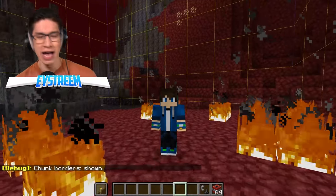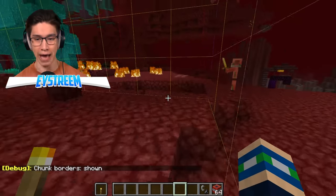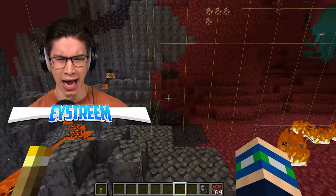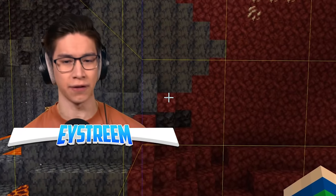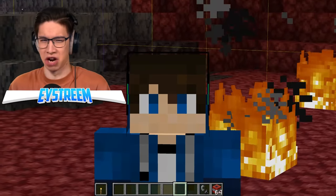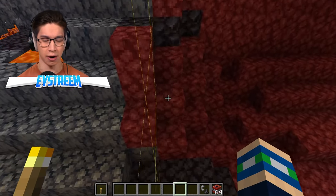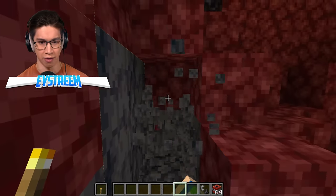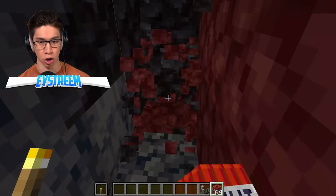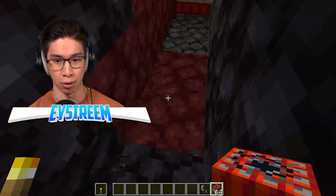So this must be how Minecraft generates its terrain. They were placing TNT right on the edge of one of these chunk borders — maybe that increases the chance of finding ancient debris because that's how the game renders it near a chunk border. So we dig out a tunnel into the netherrack, place a block of TNT, then go one, two, three blocks and place another, continuing this cycle through.